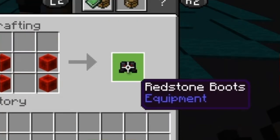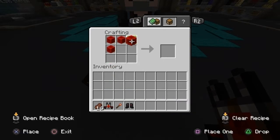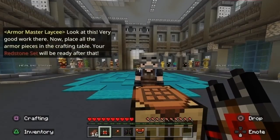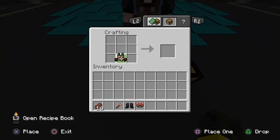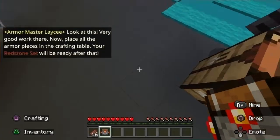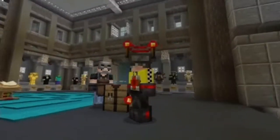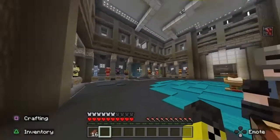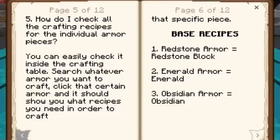Why are the leggings at... you know what, it's not for me to judge. I'm sure it'll look great. Now place all your armor pieces in the crafting table. Is this how armor works? I was not aware. I thought you just put it on your body, but I was wrong. Wow. Oh, this actually looks kinda good, I'm not gonna lie. What now? Oh, okay, that's the end of the tutorial.